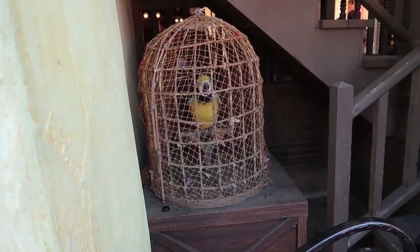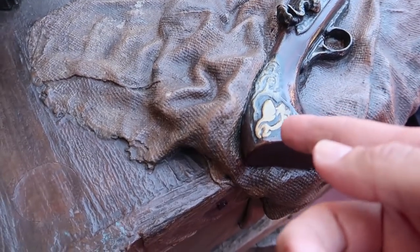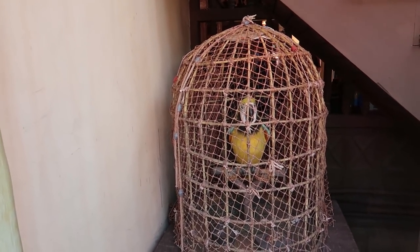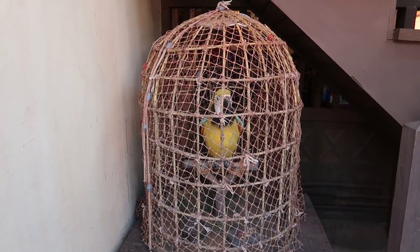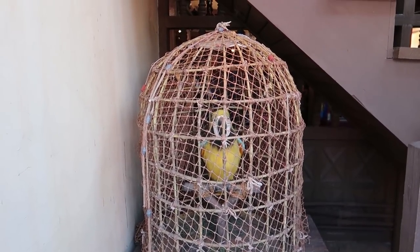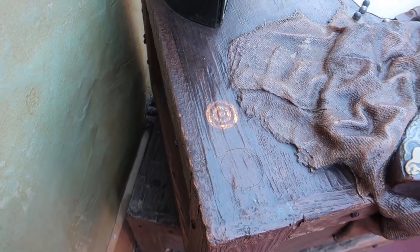On the handle of a blunderbuss is the carving of a parrot - press your talisman into the carving to get the attention of the scurvy bird nearby. We found the bird and here is the blunderbuss with a carving of a parrot on it. Let's press our magic band against it. 'Don't shoot, don't shoot! I'm just the messenger. I'll be delivering your message to the captain presently.'